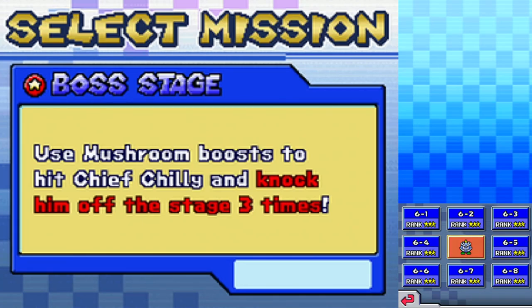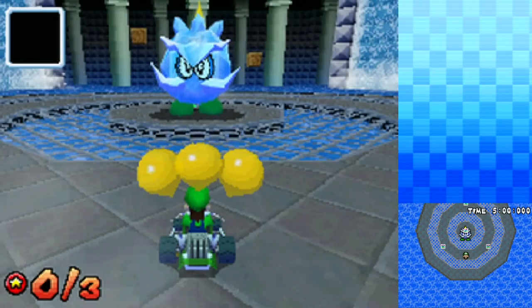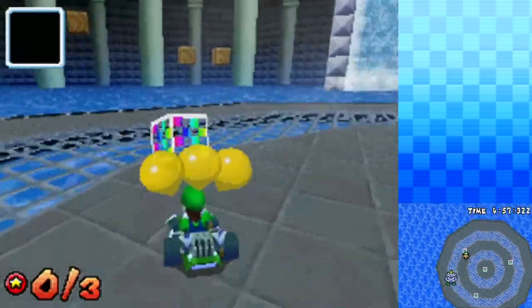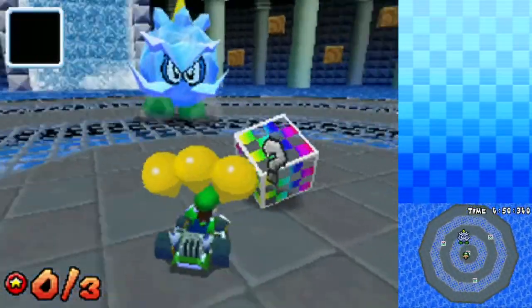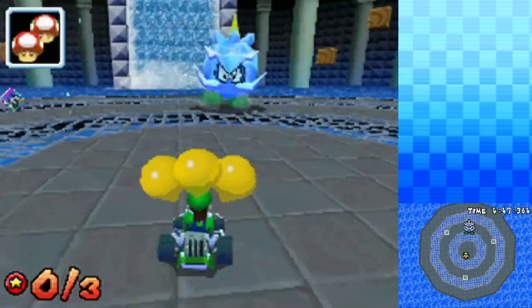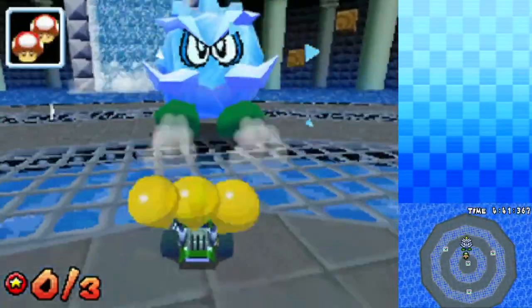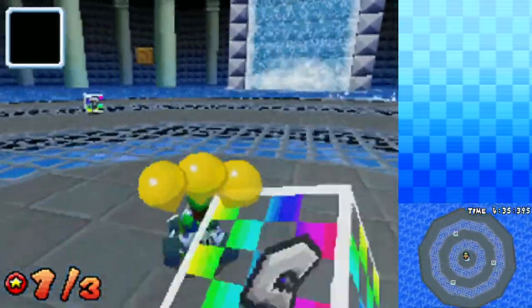Use Mushroom Boost to hit Chief Chili and knock him off the stage three times. Let's go for it. Crazy how many of these bosses are definitely referencing Mario 64 DS. It makes sense — it was also a DS game. But it's Luigi versus the big chili guy. What we can do is find the item boxes and use some items to our advantage. But the problem is we need more. One more? Come on — I need to grab that. He is tough. We got it. So it's definitely the Big Bully, but more challenging.